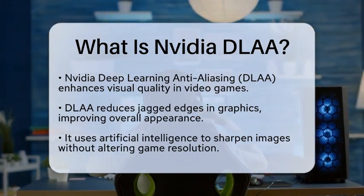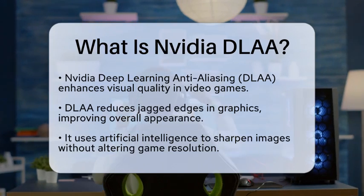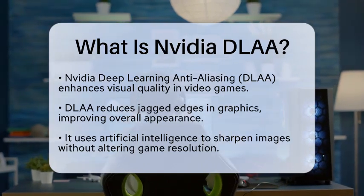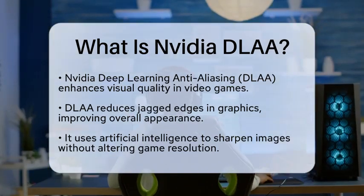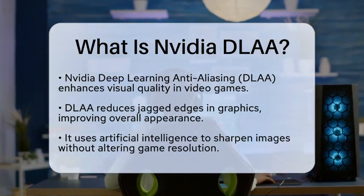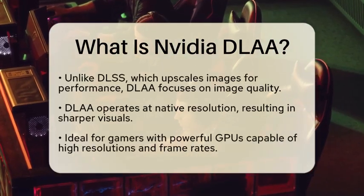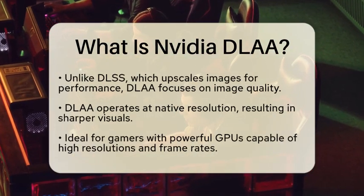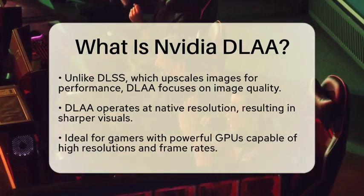How does DLA work? It uses artificial intelligence to sharpen images without changing the game's resolution. This is different from NVIDIA's Deep Learning Super Sampling, or DLSS, which upscales lower resolution images to make them look almost like they were rendered at a higher resolution. While DLSS helps boost performance, DLA focuses solely on improving image quality.